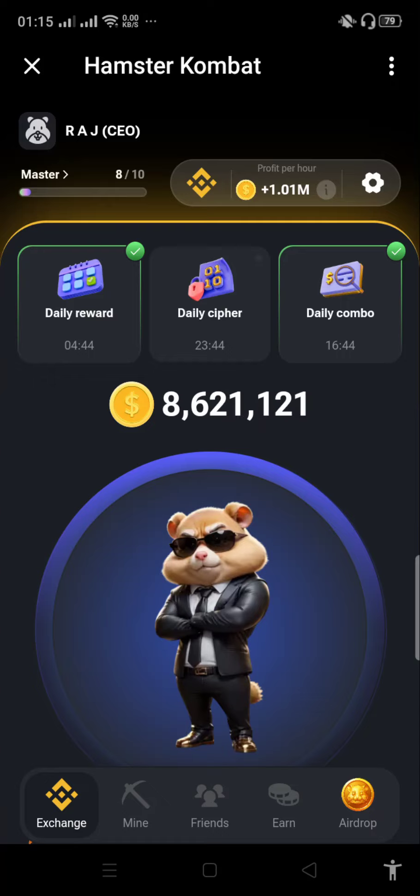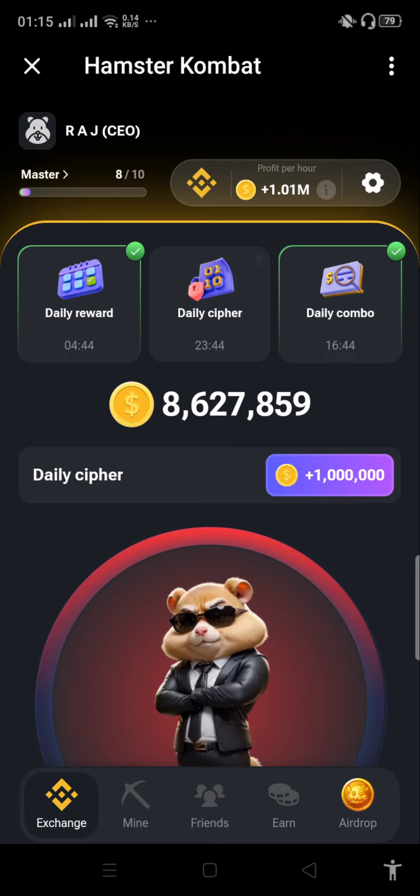Hello everyone, welcome back to my channel. In this video you'll learn about the daily cipher code. You can see the Hamster Combat airdrop interface has changed a little bit. You can see the daily reward, daily cipher, daily combo options. Just simply click on daily cipher code.